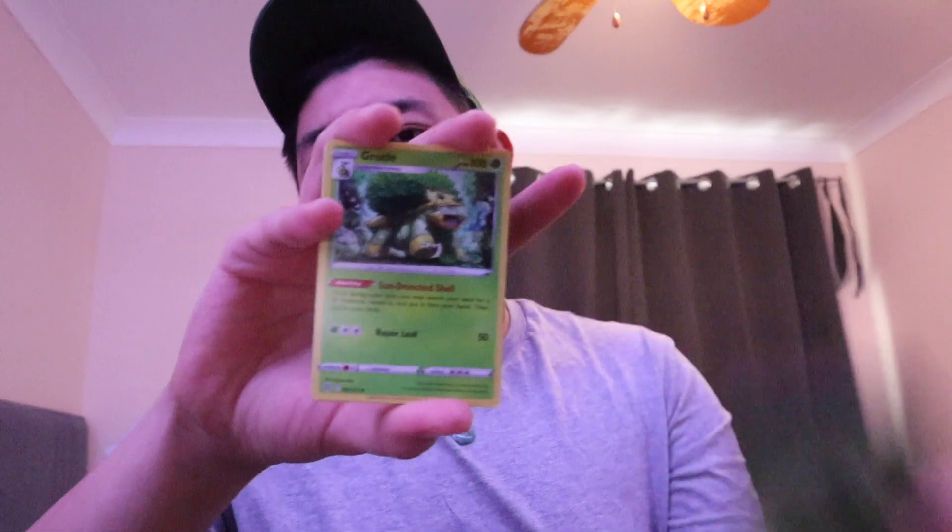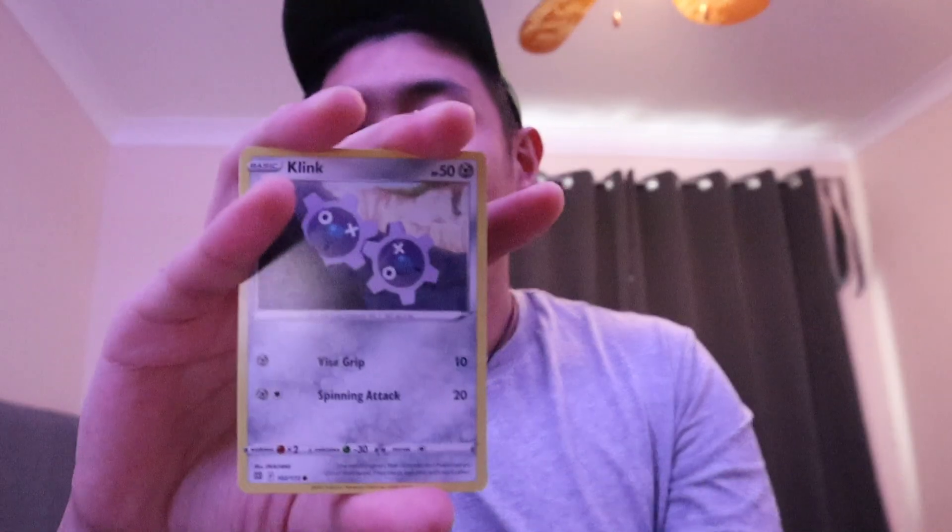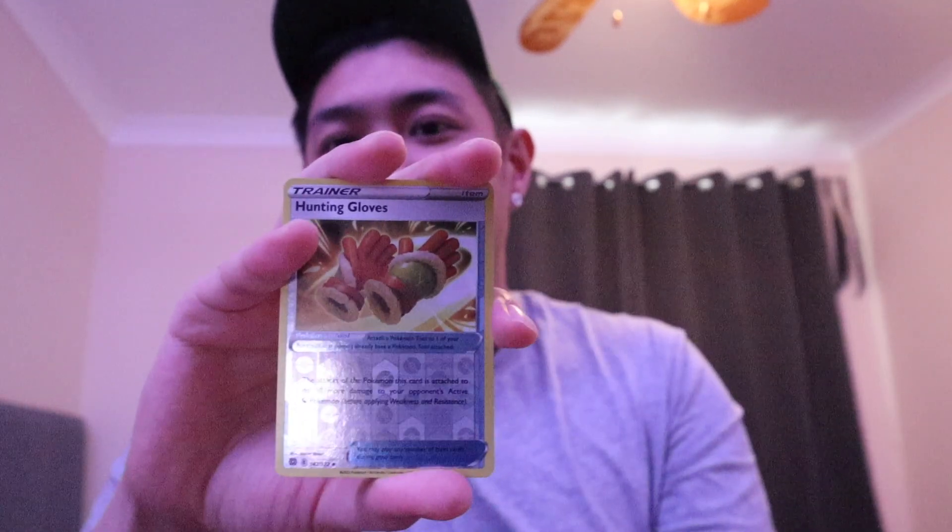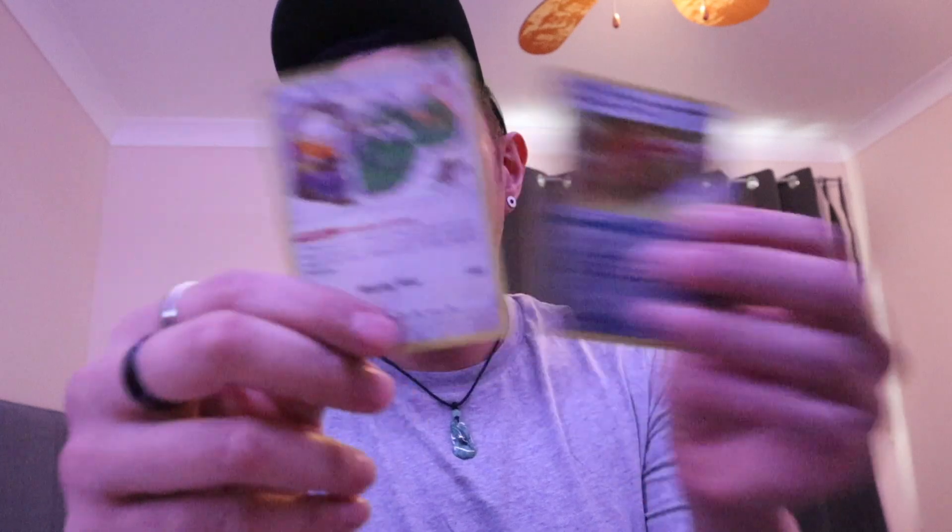Pack four — Grass energy. Grotle, Budew, Klang, Klink, Snorunt, Nosepass — and a Huntail Glove item card that does more damage to Dragon Pokémon. Then we got a Tornadus — when you play this card from your hand onto your bench, you may have your opponent switch their active Pokémon. Oh, so it's like an Escape Rope on a Basic Pokémon. Actually, first time reading it — that card's pretty good, I take that back.